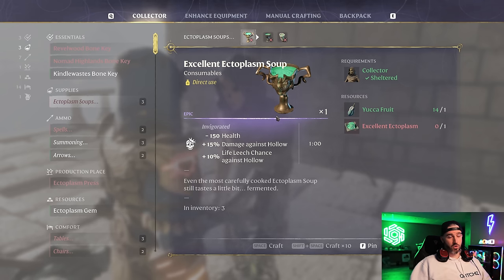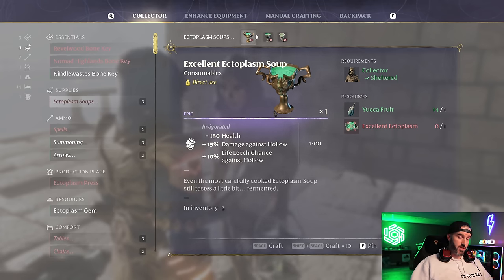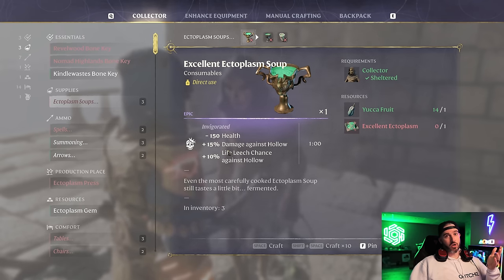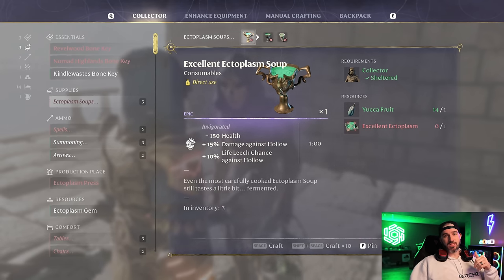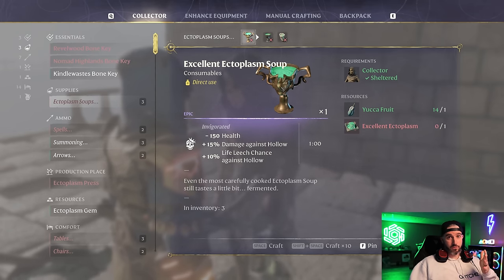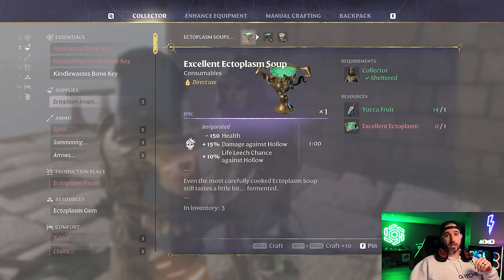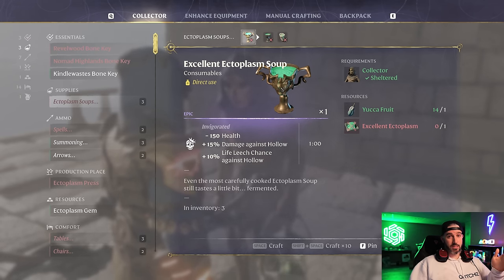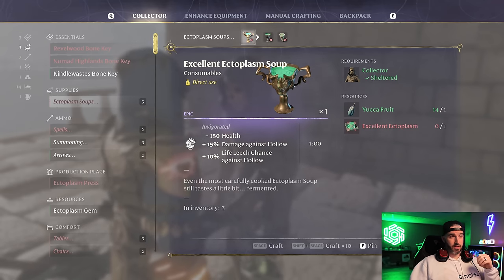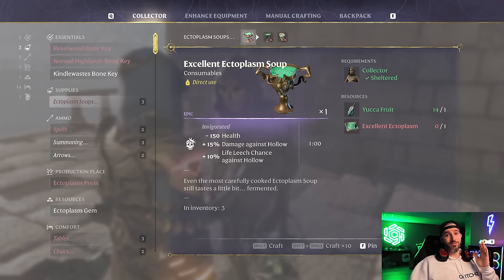If you're not in the Hallowed Halls, swap the Ectoplasm Soup for something more effective like Grilled Yucca fruit for more regen. We also have the Sweets perk in the tree to make regen from sweets 50% more effective. You could do teas or anything for more regen and other benefits — that's the fourth food option when you're not inside the Hallowed Halls.